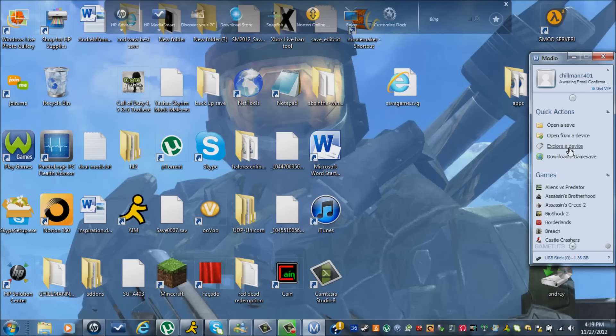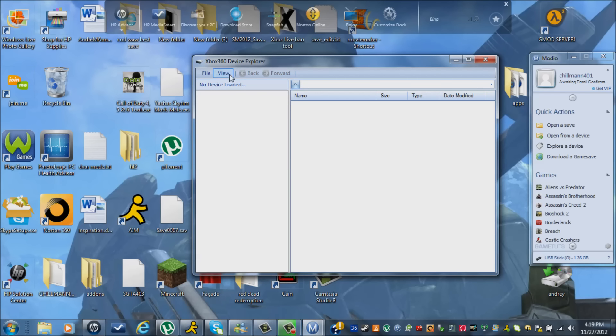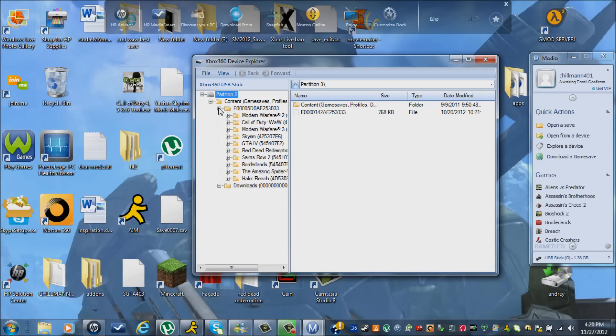The first thing you want to do is explore a device — pretty simple, straightforward. You want to open your device, open your content, open your profile, the E005D, whatever it is. You want to open the specific game you want to mod. I've modded most of these games, but some of them I didn't have good luck with. So I'm going to open World at War — game save.